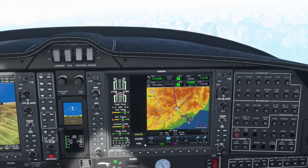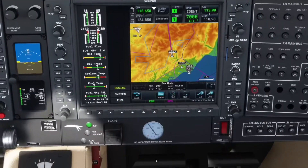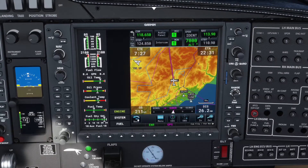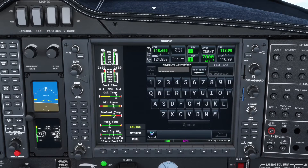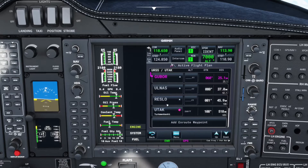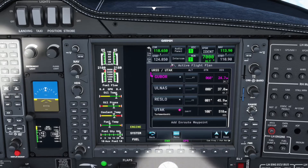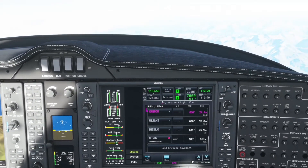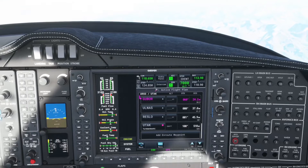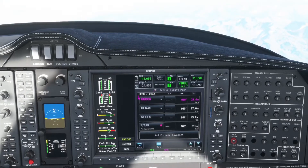Entering the remaining waypoints is pretty easy — just go back to your flight plan and go down to the last route waypoint. The next one after ULNAS is RESLO. Just enter that and it sticks in after the last waypoint entered. I'll go through and re-enter the remaining part of the flight plan. I won't make you watch all of that — I'll check in again after it's done and we've set up some nav aids.